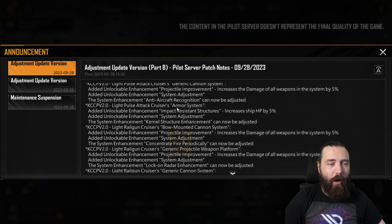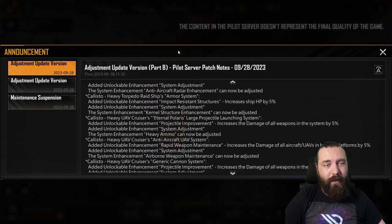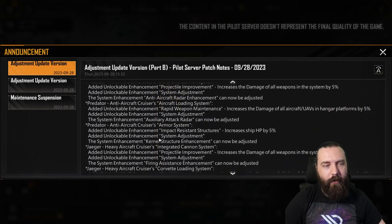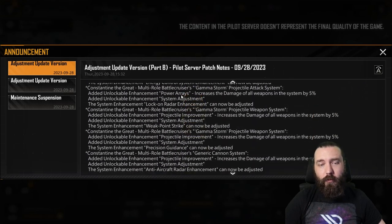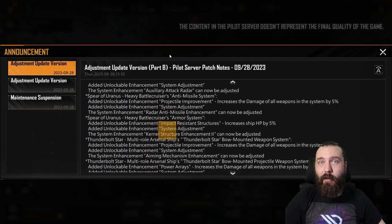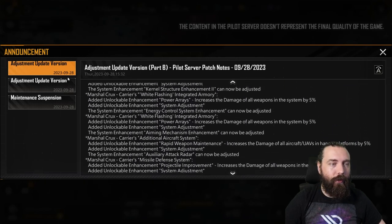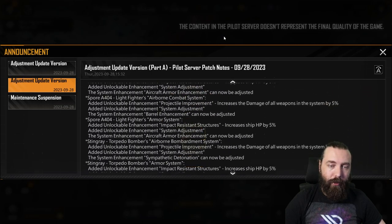Look, this is part B — just look how many changes there are. These are all additions basically; there's very few things that generally got changed. Almost all weapon systems have a flat 5% increase that you can grab. Some have hit rate increases and UAV damage increases and all sorts of fun stuff.